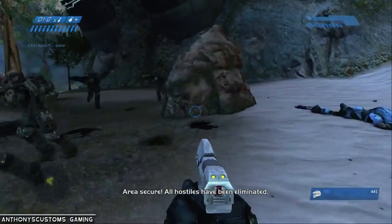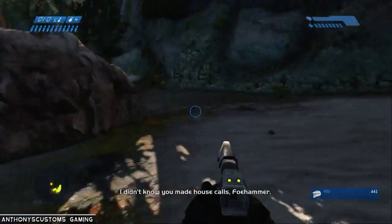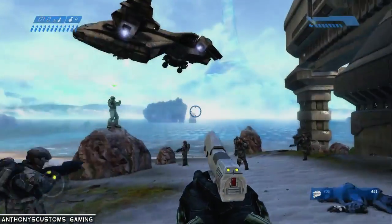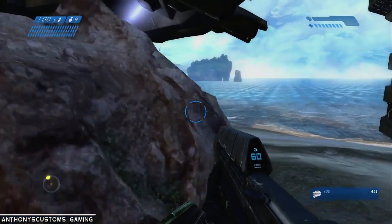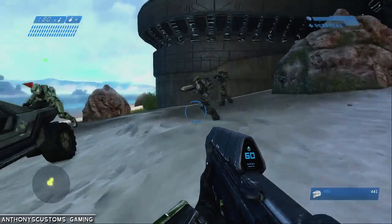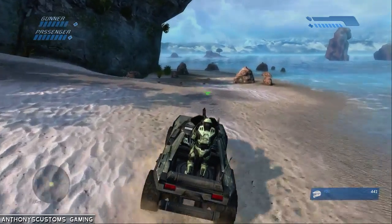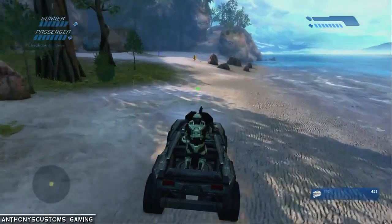Alright, so for this mission, what you want to do is obviously clear out the beach. There is an achievement for clearing it under a certain amount of time and not losing any marines on Legendary — it's not that hard, surprisingly. What's going to happen is they're going to drop us off a Warthog, just like the first mission, after we clear out the first batch of bad guys. You continue along the beach and work your way to the map room, because we're trying to stop the Covenant from finding the control room to fire Halo. There is a shortcut if you go backwards, but we'll show that later.